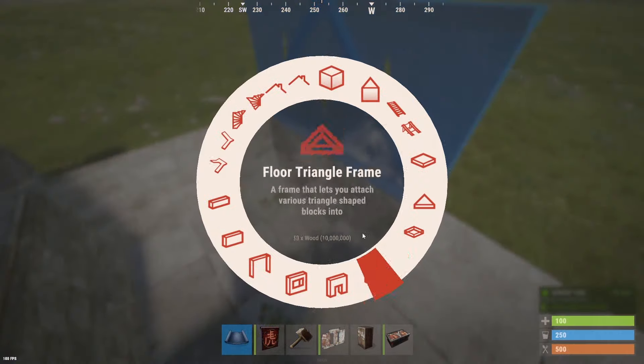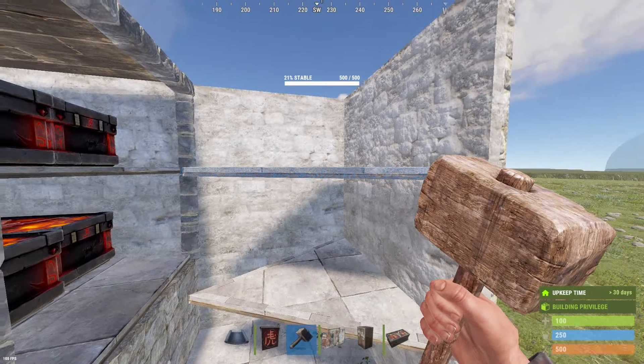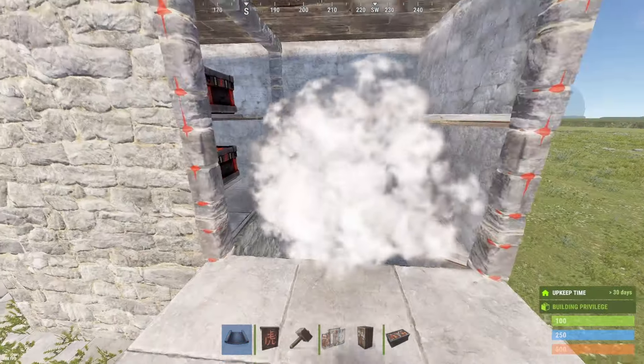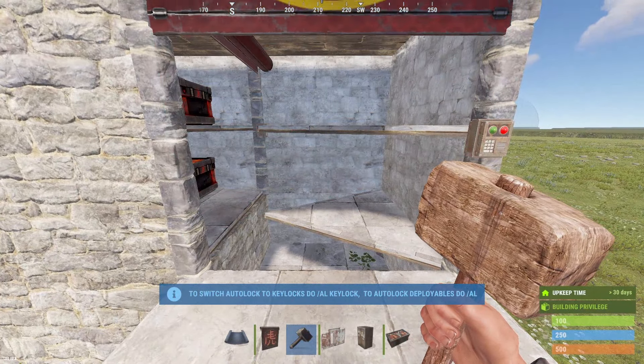Finally put your door on. Moving on, we are going to place 2 half walls, 2 walls, a floor triangle here and a floor triangle above it. Put the roof on and the doors.